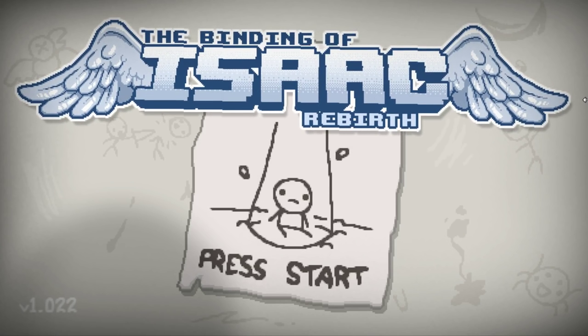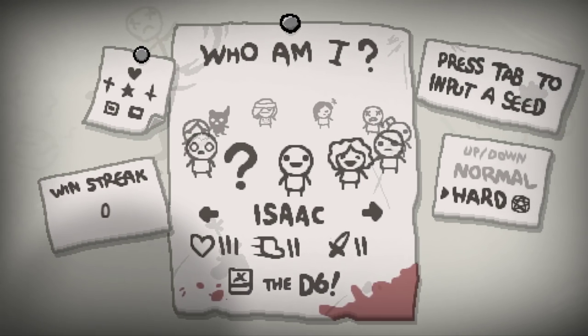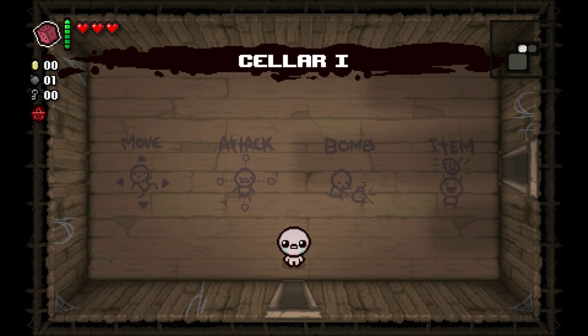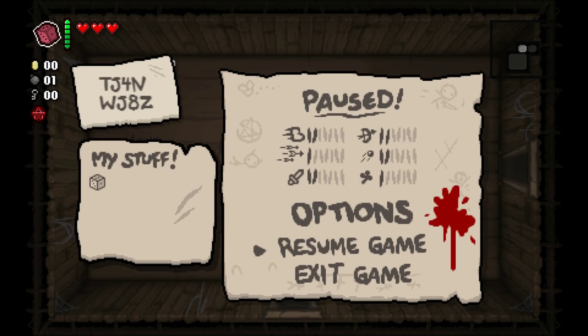Hey everybody! Welcome back to Northern Lion Plays The Binding of Isaac Rebirth. I think the time has finally come for us to check out hard mode. I'm just going to play as Isaac just to normalize things a little bit. Here's what I know about hard mode: it gives you that weird little pentagram type thing under your keys. Everything is splotched in like a little bit of raspberry jam. Today's seed is TJ4NWJ8Z — Z or Zed depending on your perspective. It don't matter.